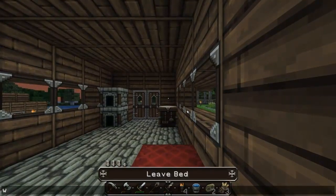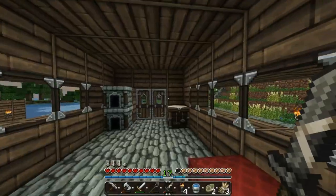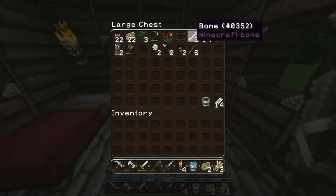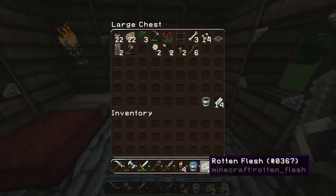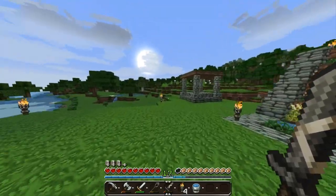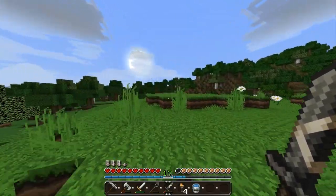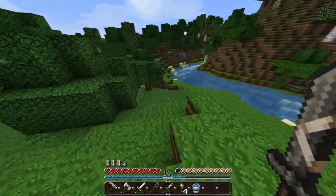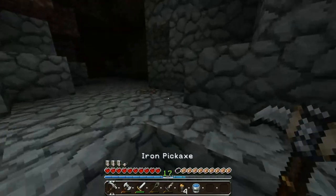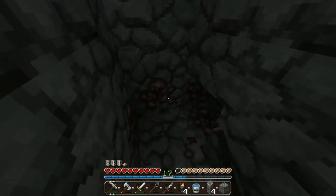I'm trying to find diamonds so we can get an enchantment table going and get some cool enchanted stuff. Let's go to sleep so I don't have to deal with zombies and skeletons when I'm trying to work. I don't need anything in the furnace. Let's travel a little bit and see if we can find a mine or cave to find a little bit of iron — I just need enough to make a little bit of armor.